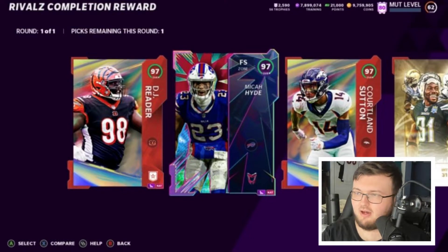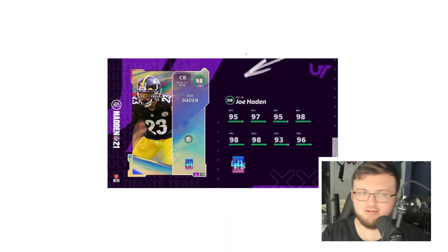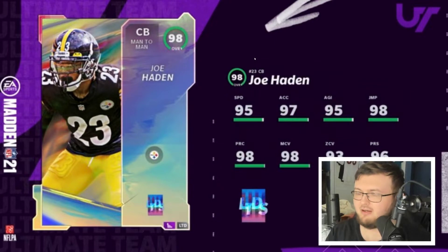Our second limited time card looked at last night: Joe Hayden coming in at 95 speed, 97 acceleration, 95 agility, 98 jumping, 98 play recognition, 98 man coverage, 93 zone, and 96 press. He is our second limited time guy.